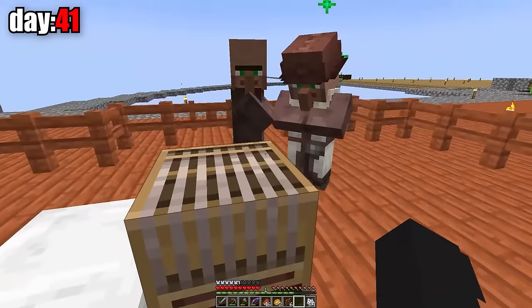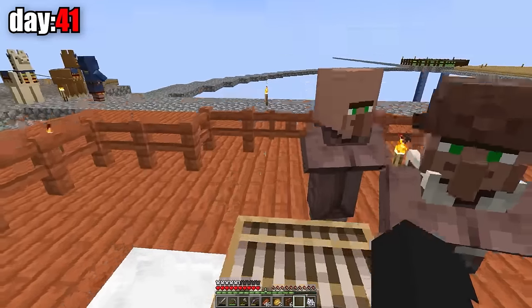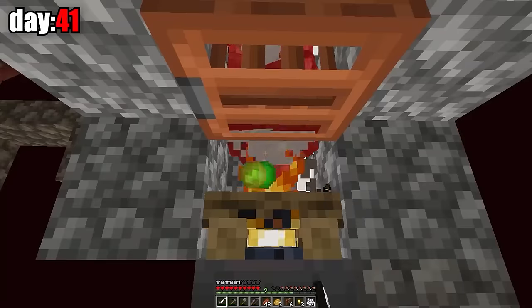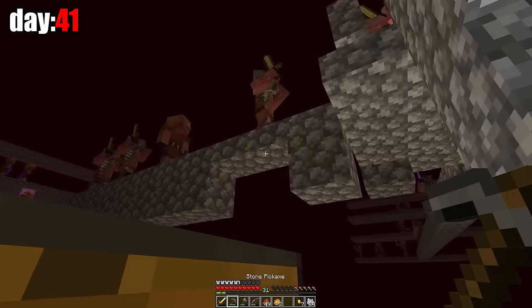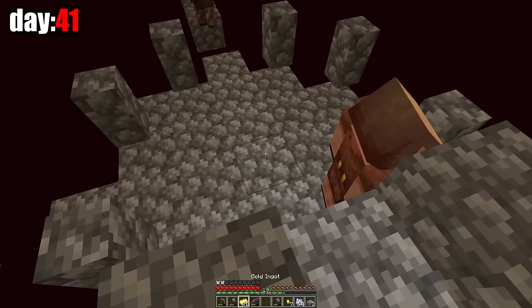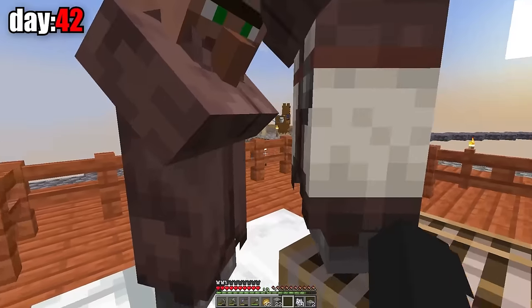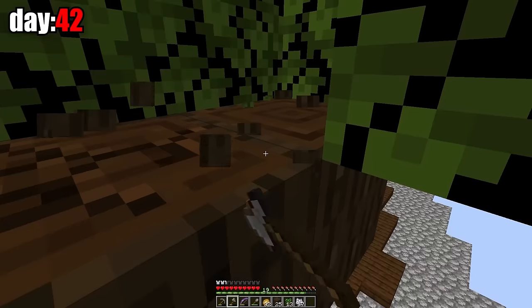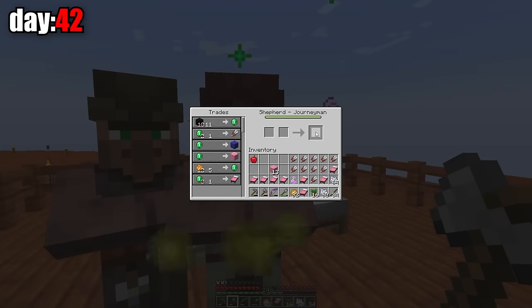One of the villagers already picked a profession. Now I have to make another one a fletcher, but I need gravel for flint. To get gravel, I need piglins and gold — everything here is so complicated. Then I went to kill the zombie piglins. I traded with a piglin and managed to get 15 gravel, from which I got flint. The next day I turned another villager into a fletcher. After that, I cut wood and traded with the fletcher. I leveled another villager and immediately bought beds from him and placed them.